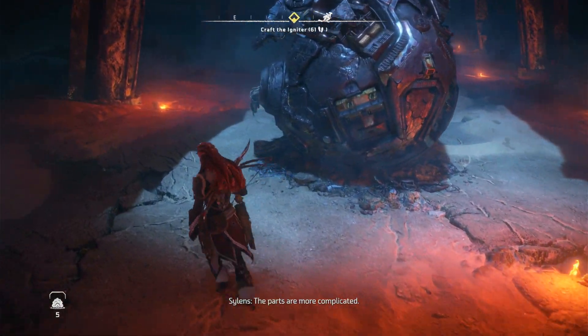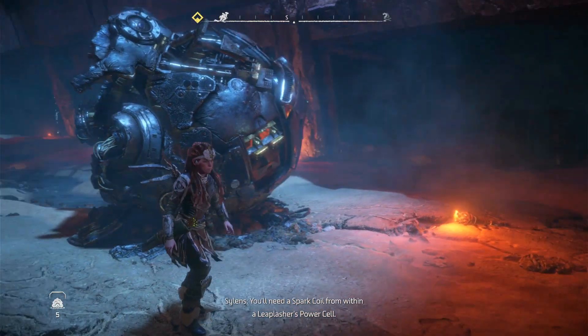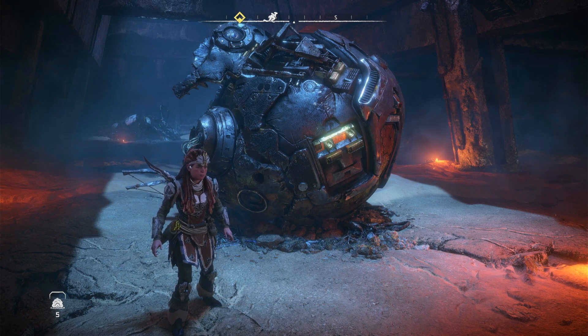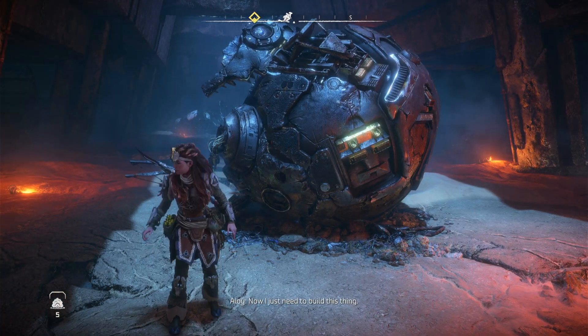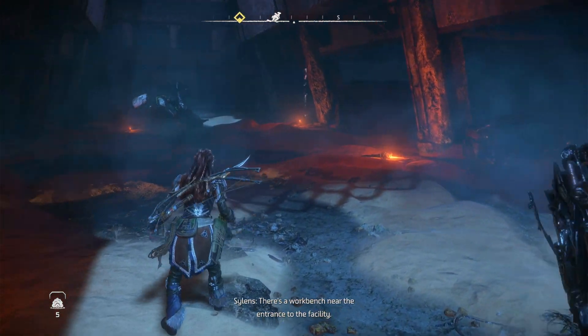The parts are more complicated. You'll need a spark coil from within a Leaplasher's power cell. Remove the power cell before you kill the machine or else it'll break. Looks like I already have everything I need for the igniter — now I just need to build this thing. There's a workbench near the entrance to the facility.